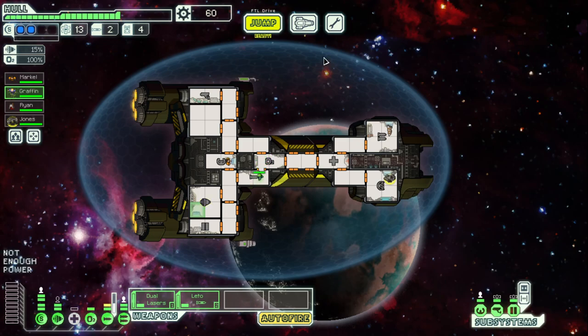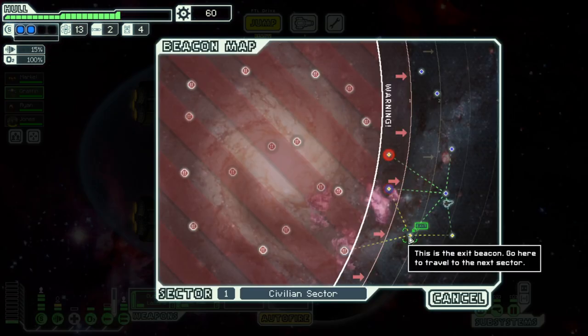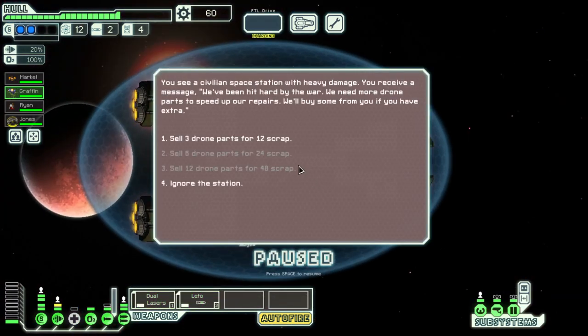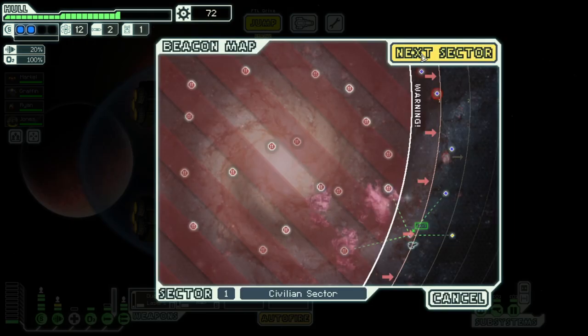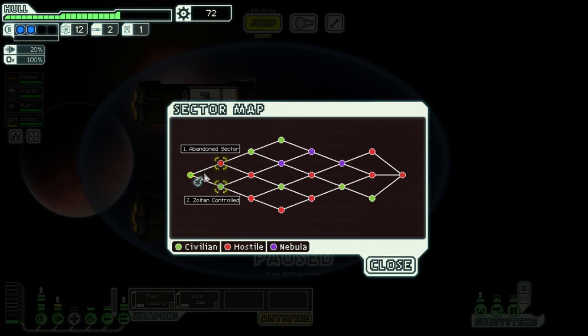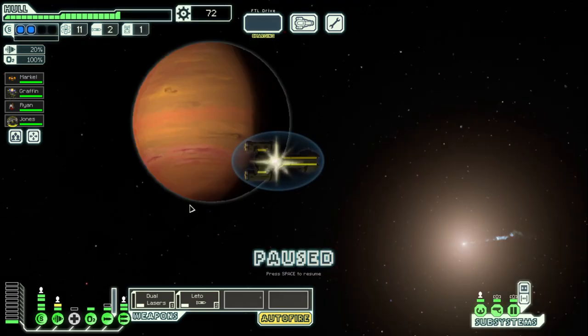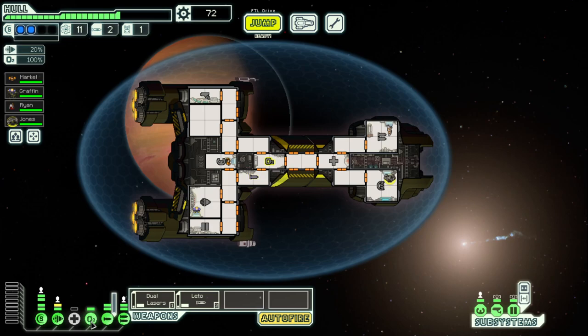Things are going well. I want more engine power but I'm really holding out for a store — we haven't had any useful stores. Getting a second or third weapon to take shields down better is the priority. No store, so we're heading out. I think we'll go to Zoltan Controlled — we have a Zoltan ourselves for some events. Maybe we'll get the envoy event. Abandoned sectors scare me a lot — good music, but other than that pretty spooky.